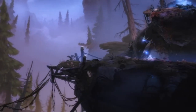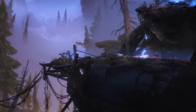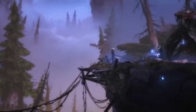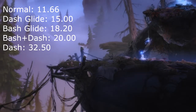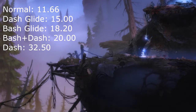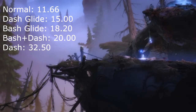When we do a horizontal bash holding the direction of our bash, we get a burst of speed initially and then quickly decelerate. There's a technique that lets you preserve the speed of a bash called bash gliding — you simply don't hold the directional inputs after your bash is released. Bash gliding moves you at a speed of about 18 units per second versus the 11.6 you get holding your directions. Of course dashing along the ground is still faster than that, so bash gliding is pretty much only useful for situations where you can't be dashing on the ground. Also note that the speed of a bash glide depends on the angle of the bash — if you do a bash upwards, you can see you're going quite slow, and it would actually be better to hold a direction there to get up to 11.6 speed.